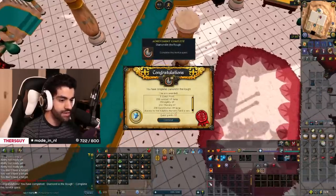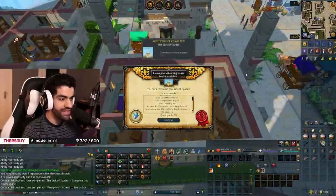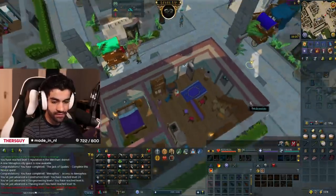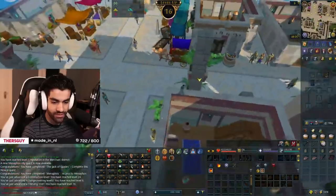Diamond in the Rough quest complete, and level 20 agility done too — we take those. Jack of Spades is done and Menaphos access is unlocked. Honestly, good little bit of XP as well — four engineering levels, a thieving level, and a construction level.